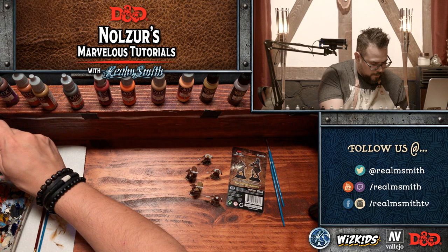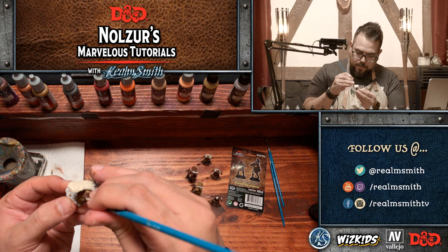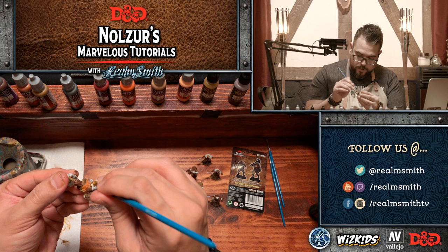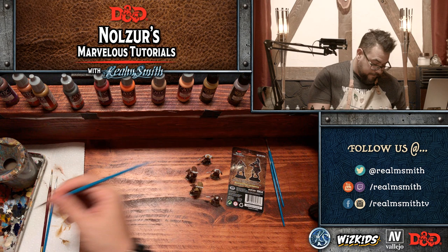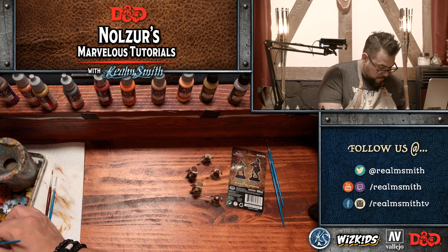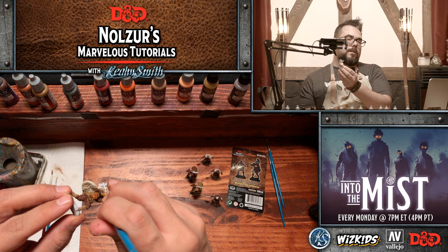I forgot the gloves on this one so I'm going to go back and use some leather brown on the gloves. That's why I like — especially when batch painting — to base coat the entire model first before moving on to anything else, because it helps me know which colors I have mixed. Then I literally just have to dip into my palette where the paints are still wet and add that base coat color.